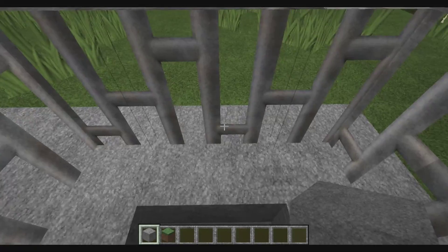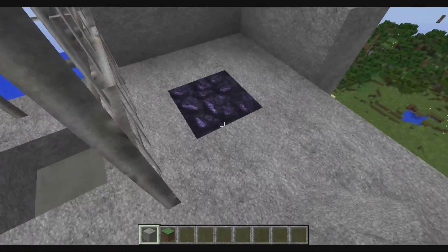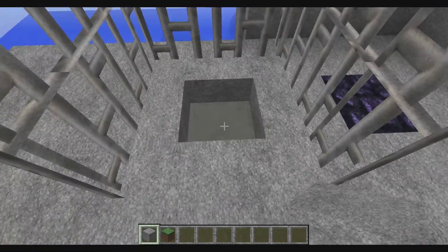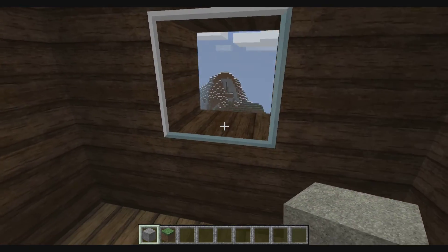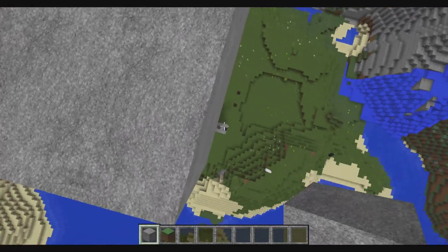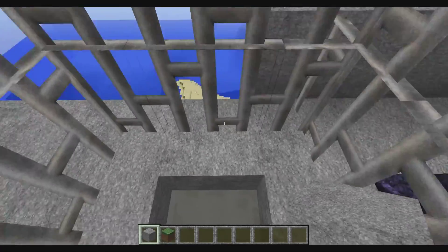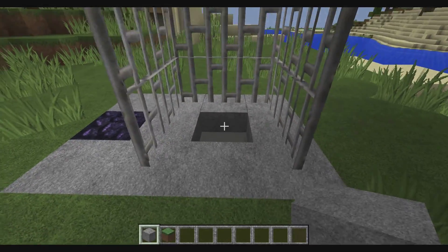Basically what I do is step in here and now I get teleported up top. Pretty sweet. And as you can see, there's the same thing up here — the return pad and the teleportation pad — and now I'm in my little house. If I look down, there's the pads I used to get up here. I'll step on this one and — there we go — now I'm back at the bottom.